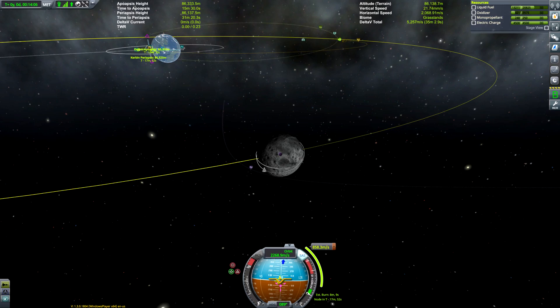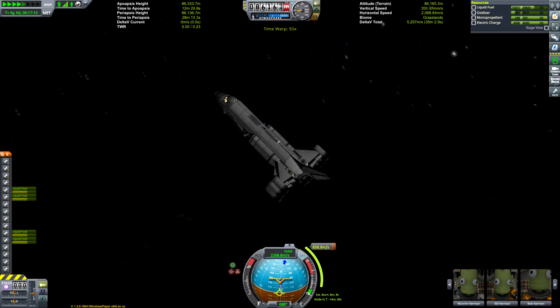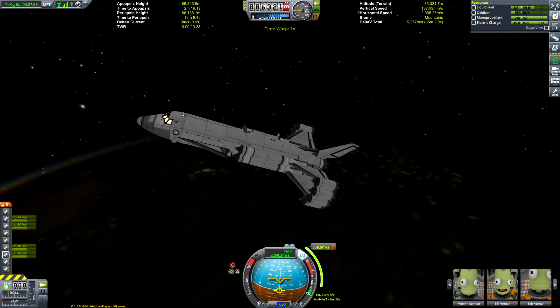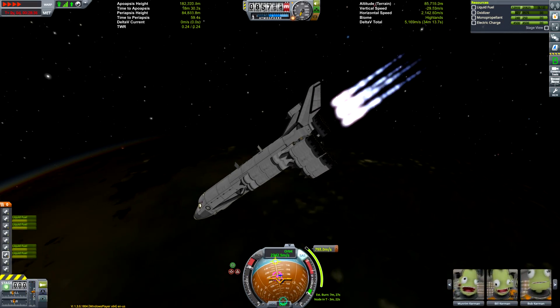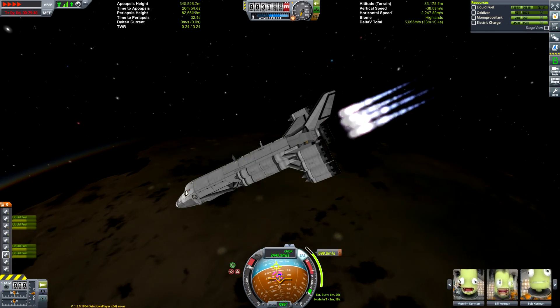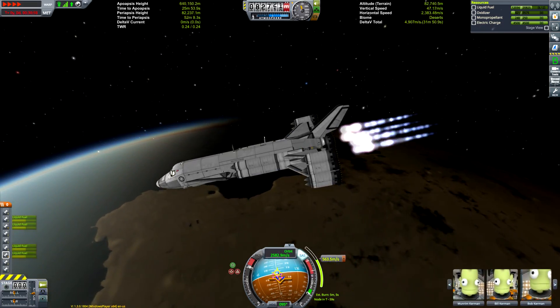Also, if you're downloading this craft file from the description, you'll know you definitely have enough fuel to help your way through missions if you're not as experienced at flying SSTOs. We are doing our burn towards the Mun. We raised our periapsis to about 85 kilometers around Kerbin, so we have enough wiggle room that we're not going to dip ourselves into the atmosphere, although we didn't really end up descending too much.